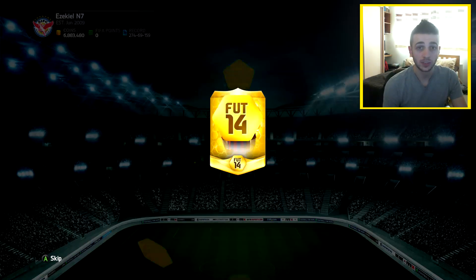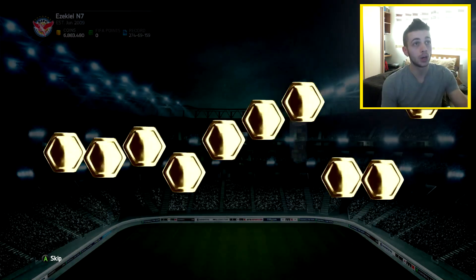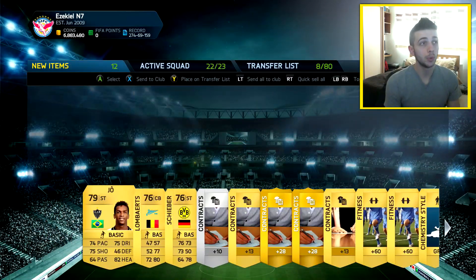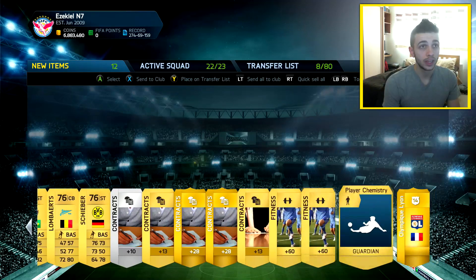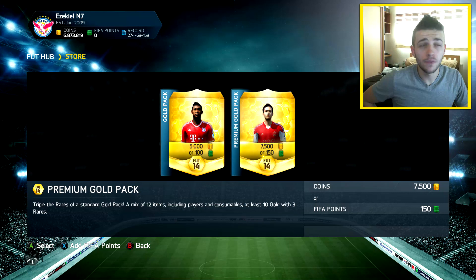These packs haven't been too generous so far. I actually can't believe I've managed to pull a legend player from a 7.5k pack, and I've pulled a Team of the Season Ibra, but I still can't pull a green card. I've probably opened around 600k worth of packs in total and still no sign of a green card — not even an 80-rated one.